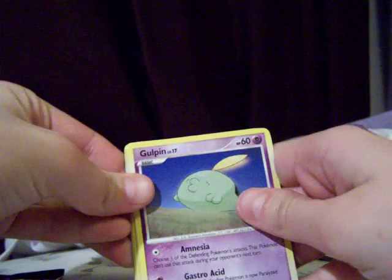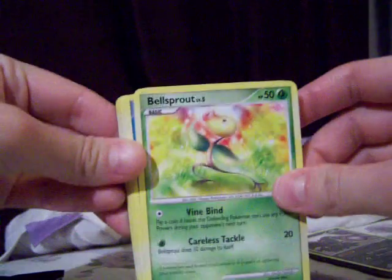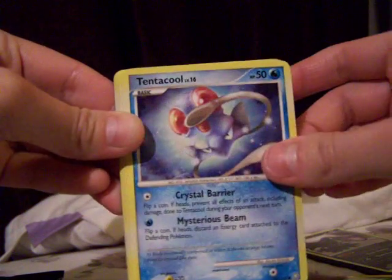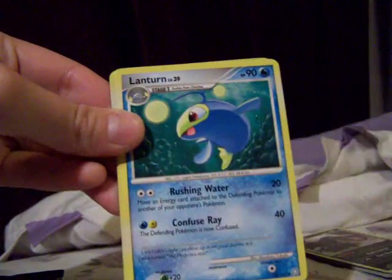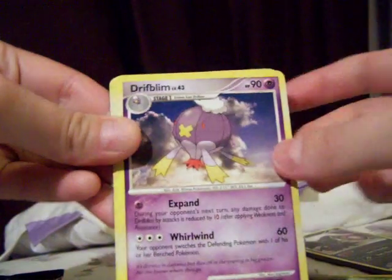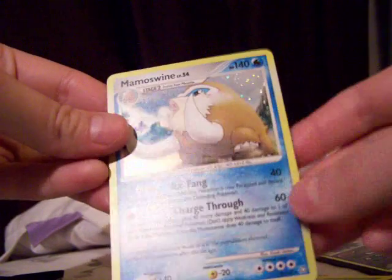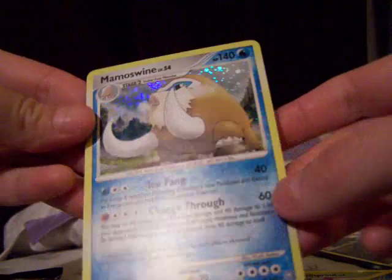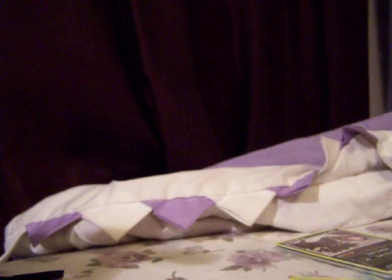Looks like a holo back there. We got Gulpin, a Bellsprout, Tentacool, Hitmontop, Dratini, Lanturn, Drifblim, Tauros, Metagross — that's another rare — and a Mamoswine. I don't even think I have this one. So yeah, definitely not weighed. I've gotten two holos out of two packs, and two Reverse Rares out of two packs — two for two.